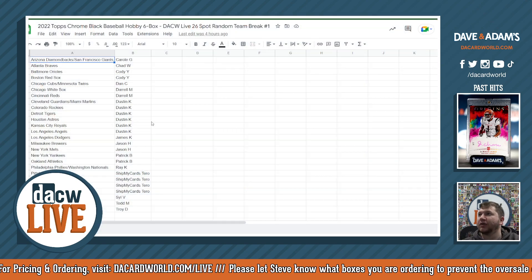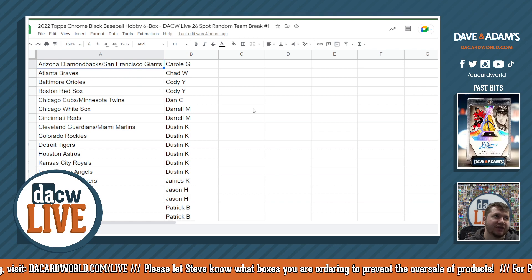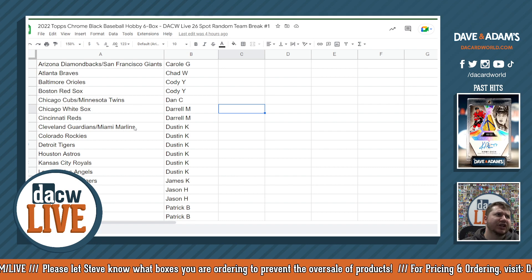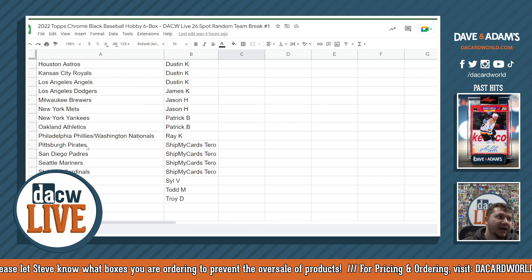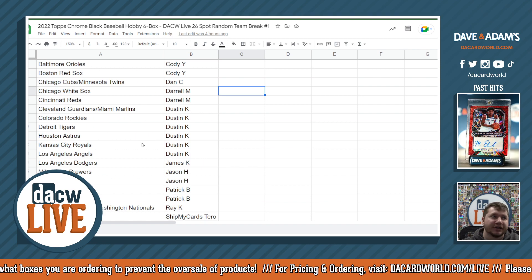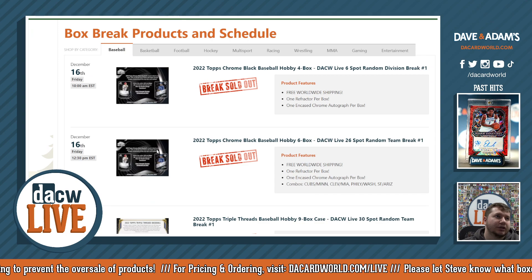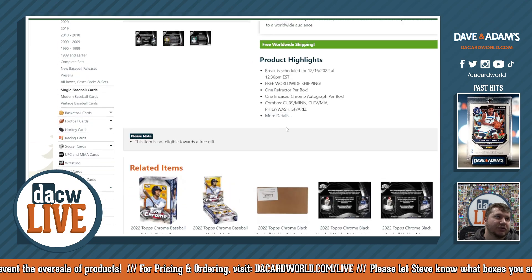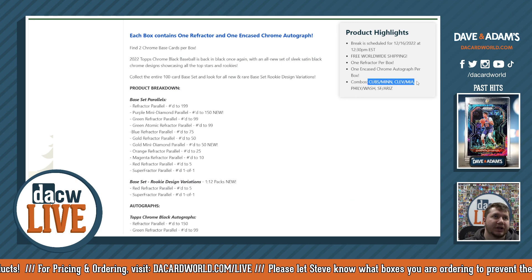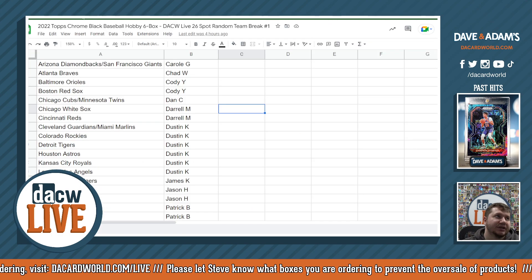Let me bring you over to the spreadsheet so I can show you the combined teams. We've got Arizona Diamondbacks and San Francisco Giants as a combined team, Chicago Cubs and Minnesota Twins as a combined team, Cleveland Guardians and Miami Marlins as a combined team, and Philadelphia Phillies and Washington Nationals as our other combined team. You can also see this on the website under the product highlights.